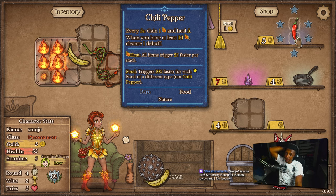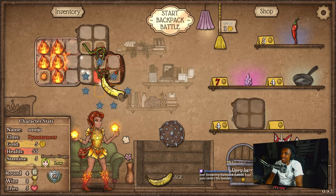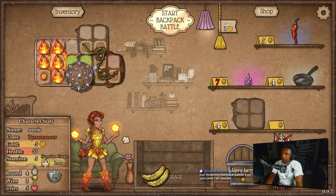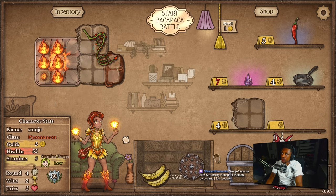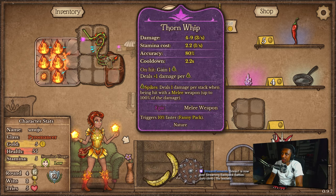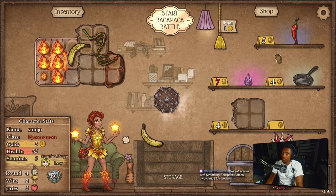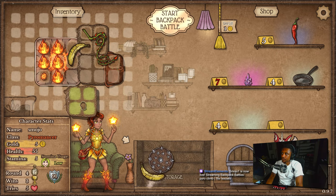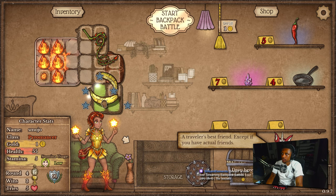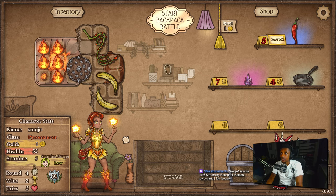Put thorn whip here for now. Deciding on if I should get space here or should I get the chili pepper. Because I do need space in order to use both of these bananas, but we're using less stamina than we did with our old setup, right? So we could just rock one banana — we don't really need to rock both. I think I want to get space here though. Yeah, I'm just gonna get space here, that way I can fit everything that I have already.